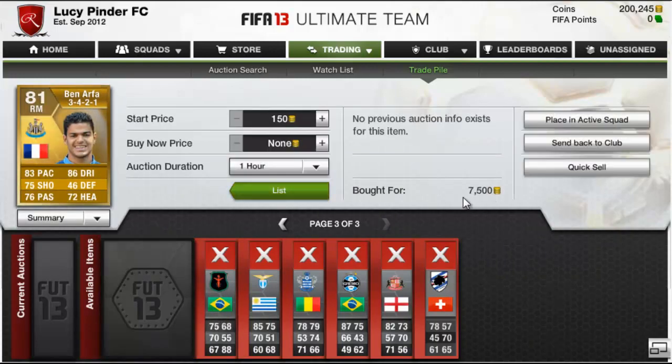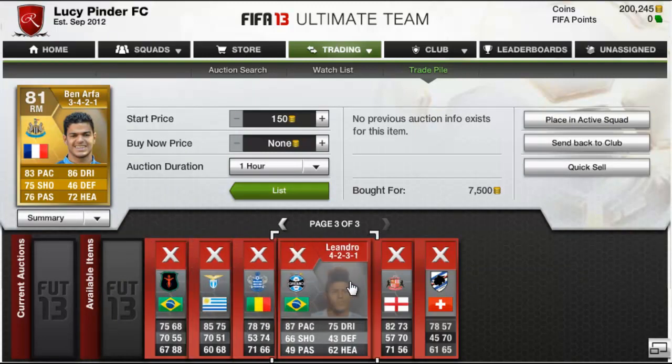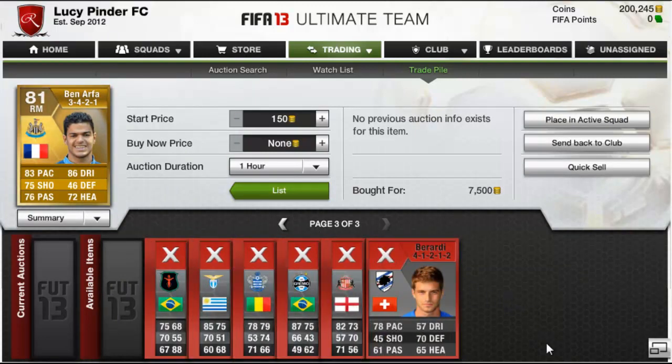We have a couple more silvers to sell and I picked up this Benarfa for 7,500 coins when the web app and all of Ultimate Team went down. Thank you all for watching, I'll see you guys in the next episode — peace.